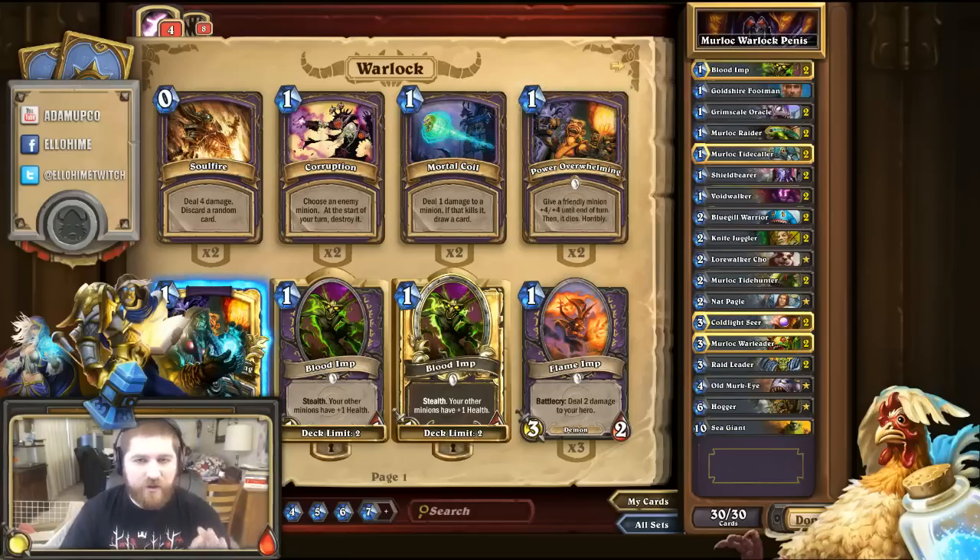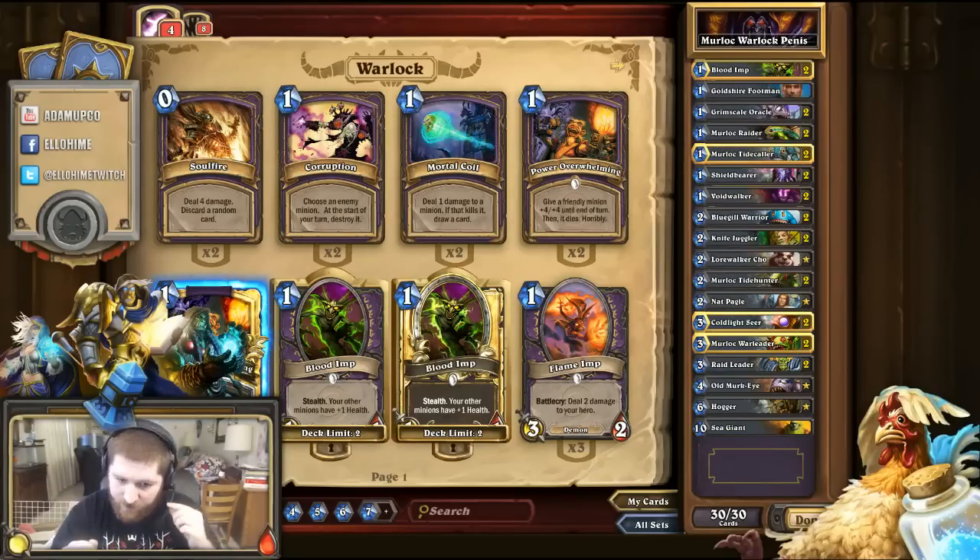I've tried other classes with Murloc. I tried Shaman and Druid and Hunter, but I think Warlock is the best, and here's why. Shaman is a very strong choice — no doubt about it. But the thing about Shaman is you don't have the draw power. With Shaman, you throw it out early and you can get it really stacked, then Bloodlust for big damage. But if he keeps you contained early, you're done. That's it with the Shaman.